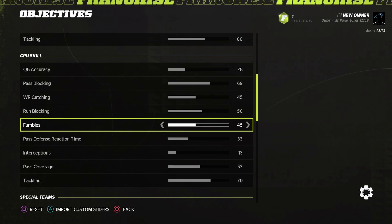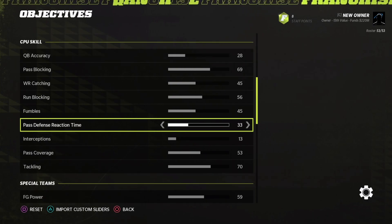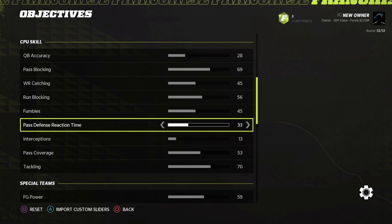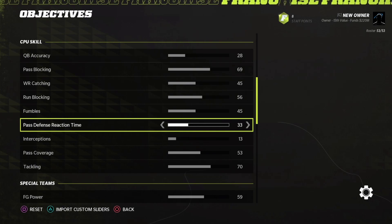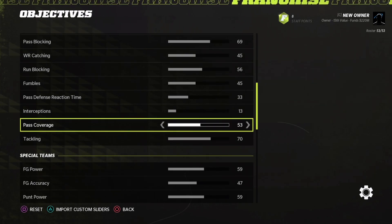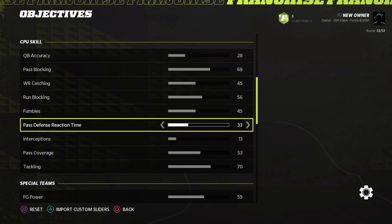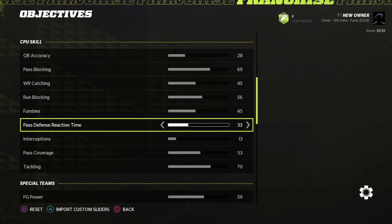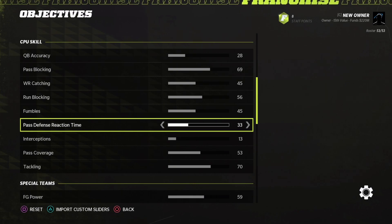For fumbles, I decreased this to 45 — just like player skills — so that you actually have some fumbles happening in the game. I had it at 55 before, which was counterintuitive. For CPU pass defense reaction time, I increased that from 26 to 33 — seven points up. You might worry about the computer doing that weird Madden thing and intercepting everything, but with interceptions moved down from 15 to 13 and pass coverage moved down from 56 to 53, I feel like this is in a really good place. I'm getting good reactions from CPU defenders swatting the ball away. If they try to make an interception, it's often broken up by the wide receiver. If you throw it straight to the defender, they'll intercept it — but these sliders give a good break on the ball without automatic interceptions.